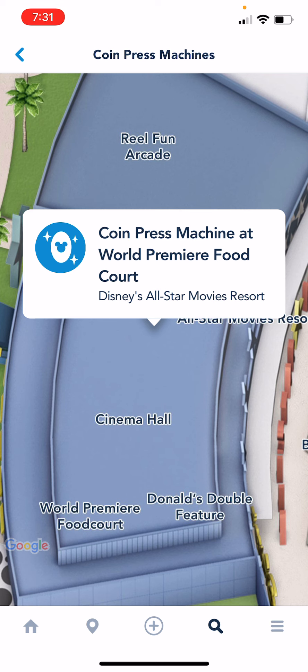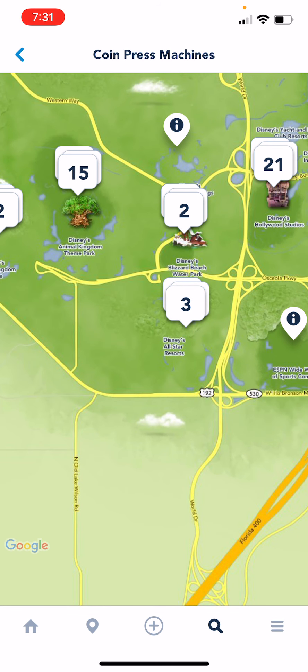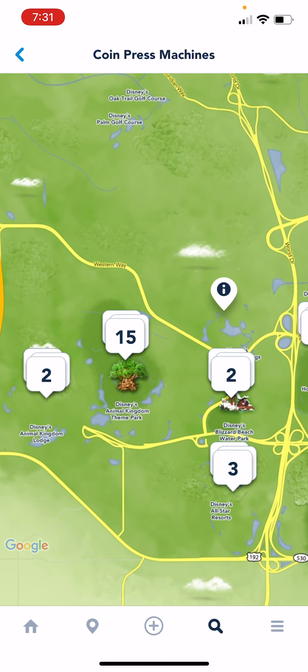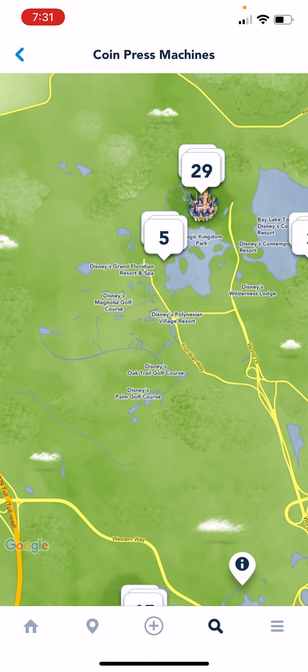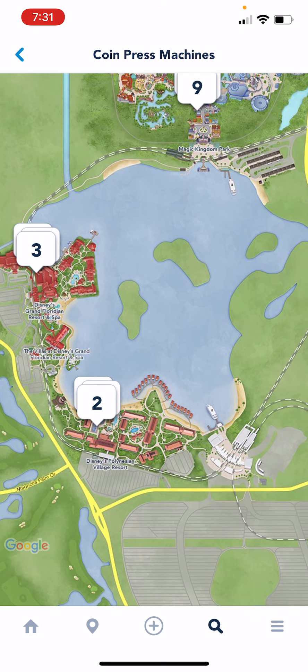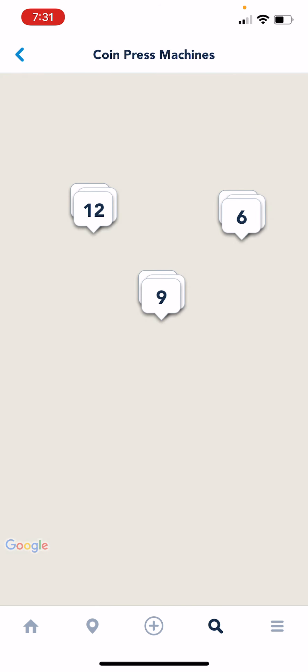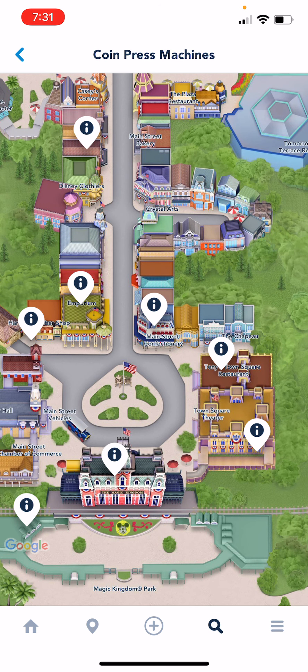It also doesn't tell you what type of coin is going to be pressed. With the coins for the pressing, it does have sets — for example, Winnie the Pooh has seven sets, so you need to find all seven. So how do you actually find out which coin machine is at each location? But before we do that, let's have a look at another one — here's the Magic Kingdom area, showing Grand Floridian and Contemporary.